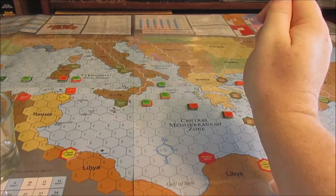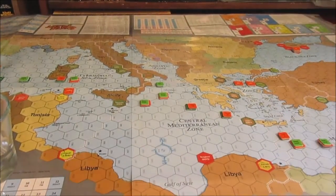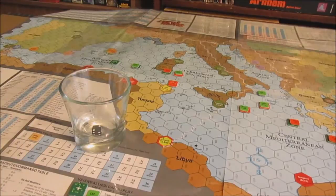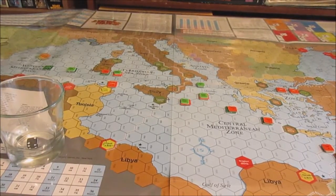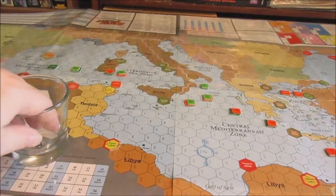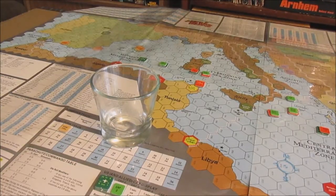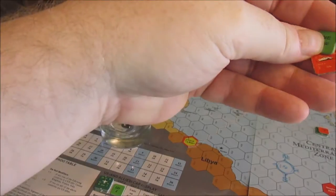Moving into activation three - the Soviets only have air left and still have no targets. Actually wait - that was activation two for the US. Flipping back to the US, they have air. The only thing is the ASW squadron off the Nimitz, so let's go after the wounded submarine. Her ASW defense is three, rolling a one gives a one modifier. Attack value of three minus one is two on the three column, which gives one - not enough. Nothing.